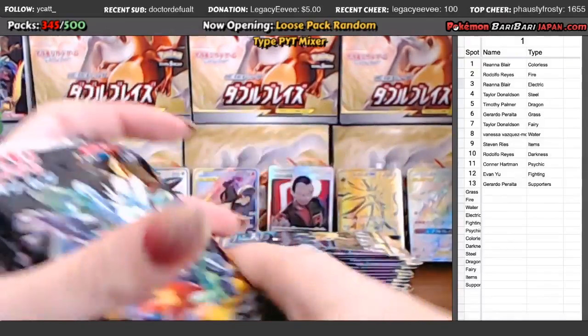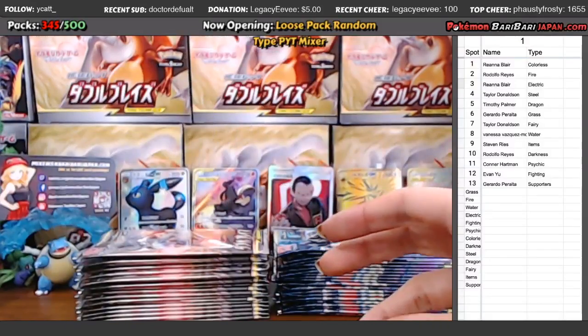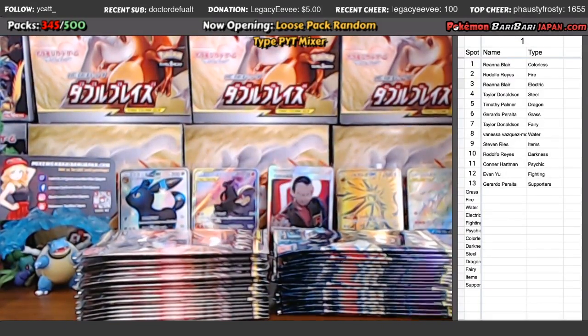So I thought this would be a good group break. We're gonna save Ultra Shiny for last. No fairy for RJ — that's what we want to see. No fairy. First one was yesterday and my first one was gold.